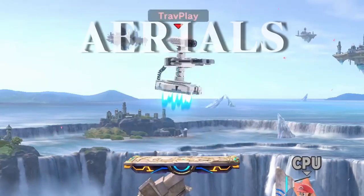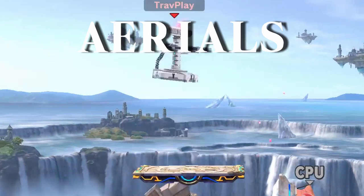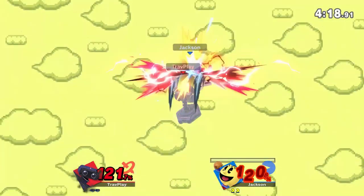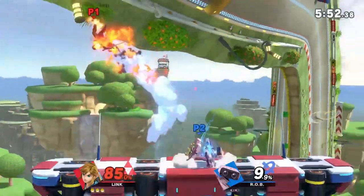Next thing to respect are Rob's aerials. All of them are really good, but the best one is his neutral air. It has a massive hitbox, it lasts for a long time, it's difficult to punish at a shield, and has very little landing lag, meaning he can attack quickly after landing, and it deals quite a bit of damage.